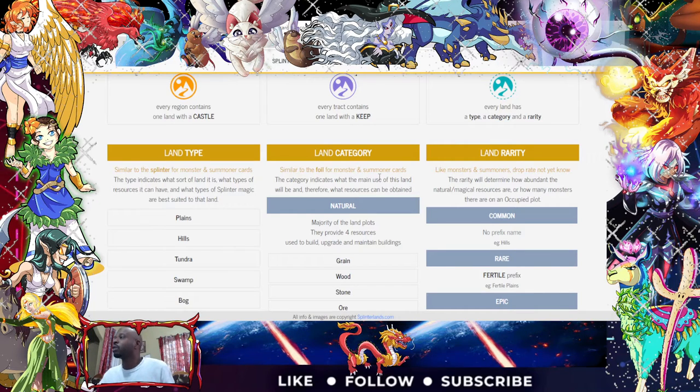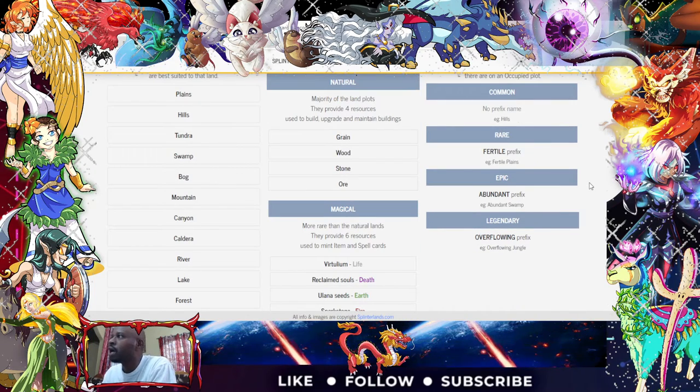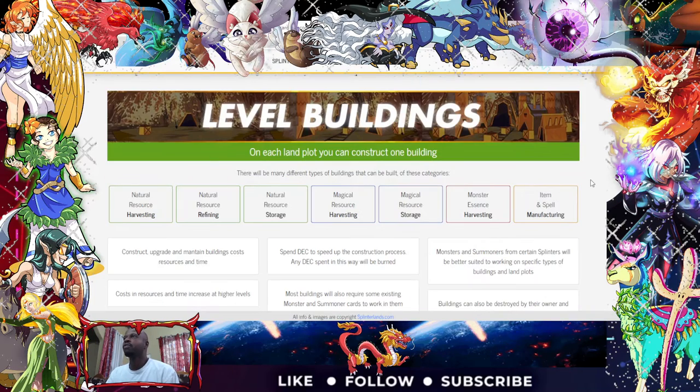Now for land rarity — like monsters and summoners, the drop rate is not yet known. The rarity will determine the abundance of the natural and magic resources, or how many monsters there are to occupy a plot. Common has no prefix — example: Hills. Fertile is a prefix — example: Fertile Plains. Abundant is a prefix — example: Abundant Swamp. Overflowing is a prefix — example: Overflowing Jungle. That's our basic land rarity.